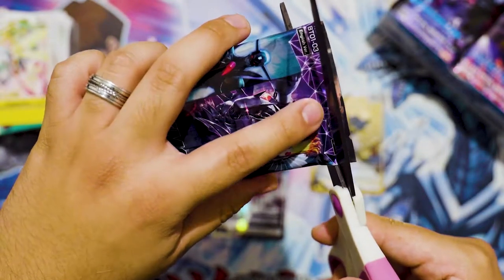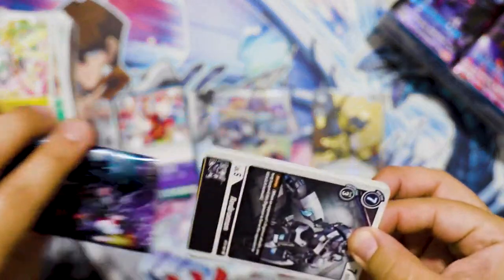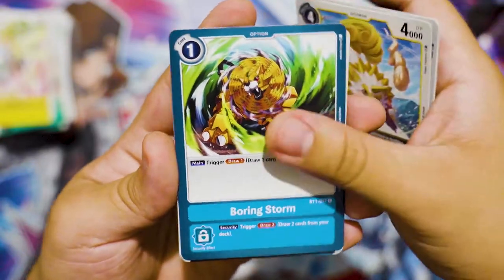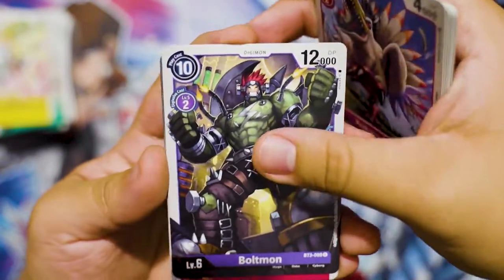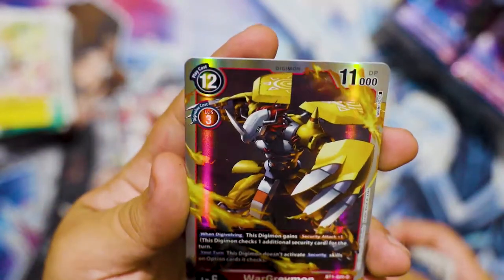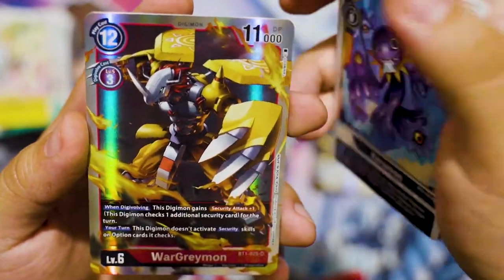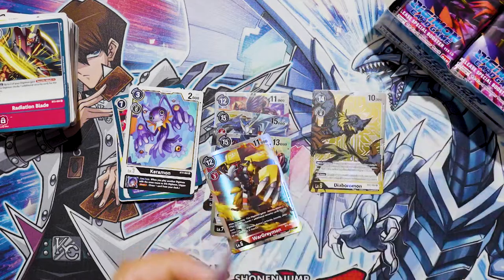I think we just might have reached the halfway mark. Endramon, Impmon, Caesarmon, Boring Storm, Toyaguman, Gorillamon, Kokotorimon, Boltmon, Burjomon - look at that, that is sick - Radiation Blade. For rare we have Caramon and WarGreymon - this looks so cool. It's one of my favorite Digimon. Look at that, I like my box. WarGreymon is the shiz, man.